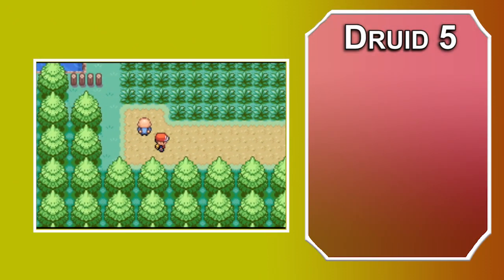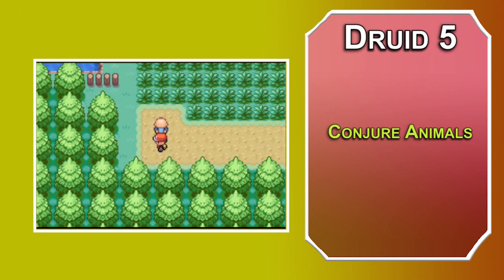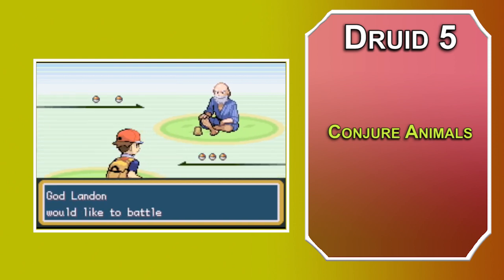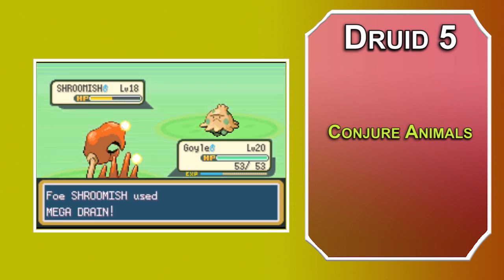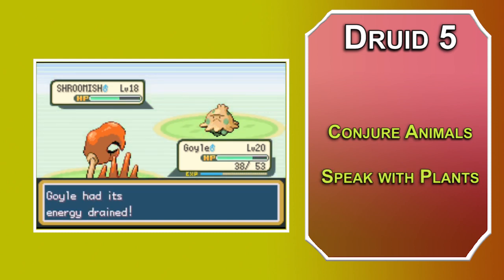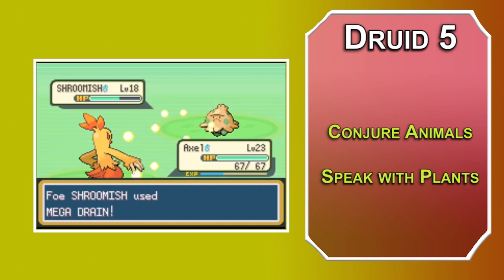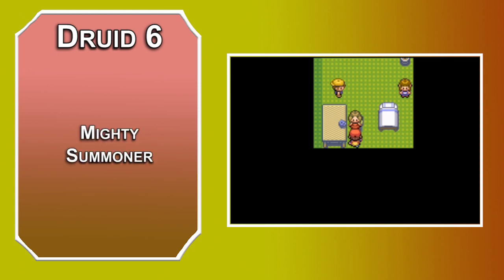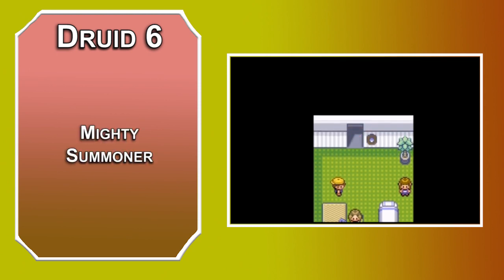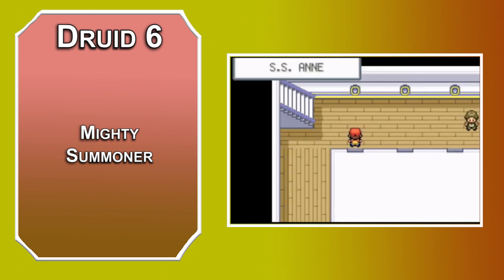5th level Druids can learn 3rd level spells. Conjure Animals can summon animals — you can summon 1 beast of CR 2 or lower, 2 beasts of CR 1 or lower, 4 beasts of CR one-half or lower, or 8 beasts of CR one-quarter or lower. The spell description says the DM will have the monster stats, but be a good player and prepare a small sheet with your favorites from the Monster Manual. Speak with Plants lets you speak with plants for 10 minutes, and you can ask them to get out of the way if they've made the area difficult terrain — technically you're not cutting them down, but it serves the same purpose as HM1 Cut. 6th level Shepherd Druids get Mighty Summoner, giving every creature you summon 2 HP per hit die it has, and their attacks become magical in terms of overcoming damage resistance — so now your Normal types have Foresight.